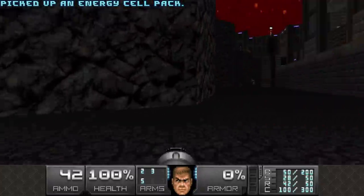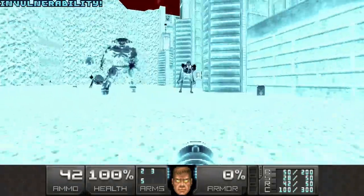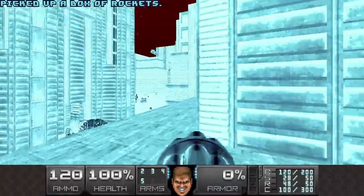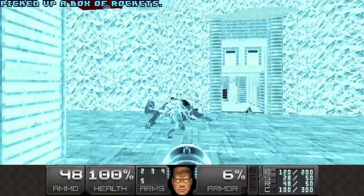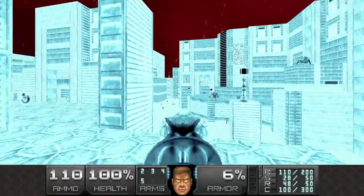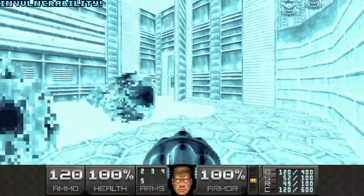Let's grab the rocket launcher, just run past everything. We're gonna go to this teleporter because there's an invulnerability. Then we're gonna use this switch, and we have to quickly move on and grab the chaingun just in case. Grab some rockets, then we take this lift. There's a switch we need to shoot here for a secret - there it is, I shot it. Here's the yellow key, some armor, and another invulnerability.